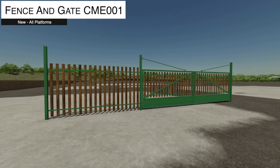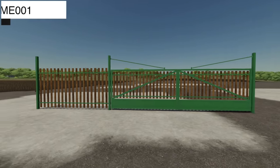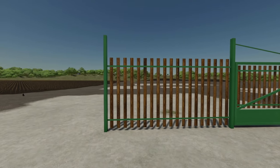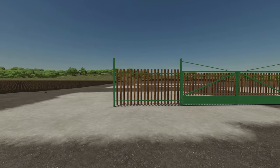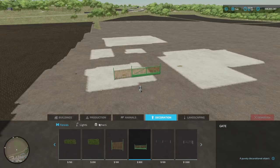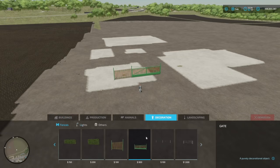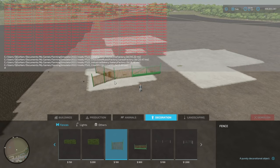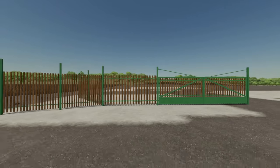Next we've got the Fence and Gate CME 001. The price for the gate is 900 bucks and the fence is 100 bucks per section. Upkeep on the gate is 3 and on the fence is 1. You can find these in decorations and in fences — go to the very end and you'll find them. Run your fences and do what you need to do.